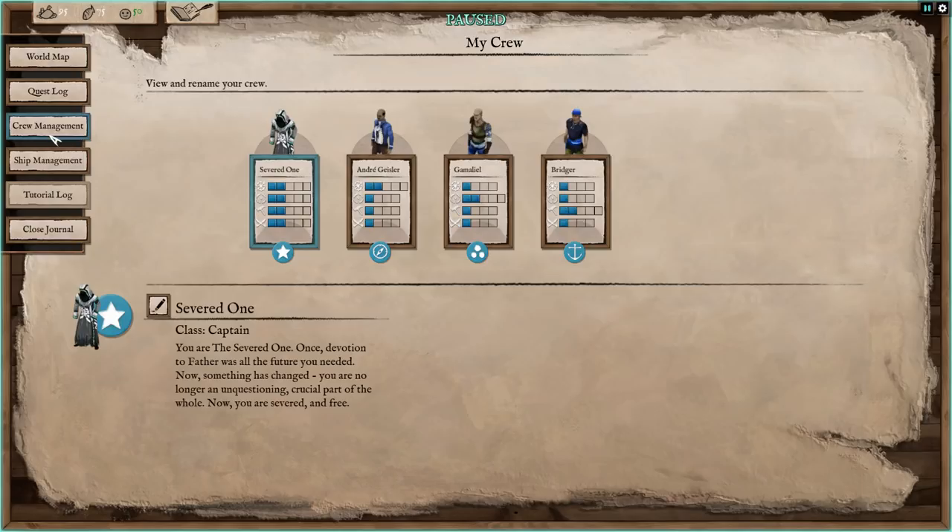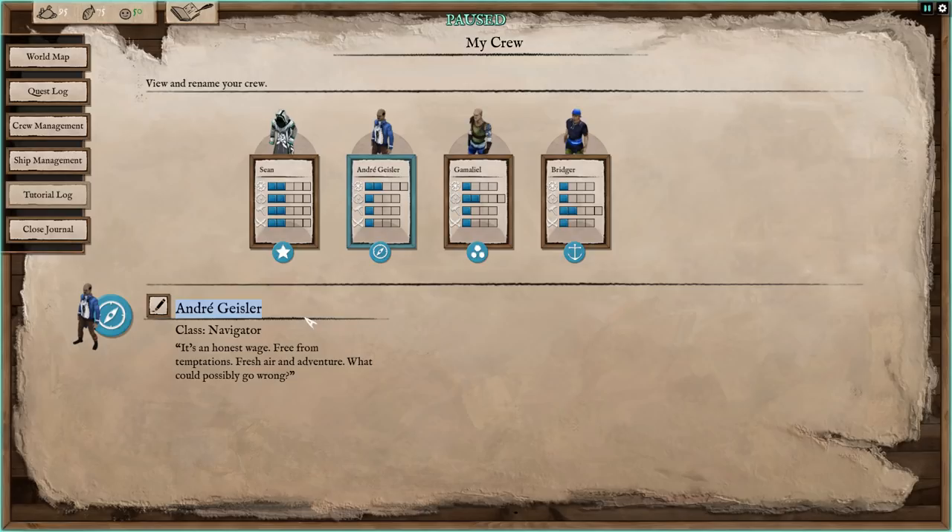Quest log, crew management — here's where we can look at our things. Our captain — I'll be the captain, Sean. And here we can name our other people. For instance, Michelle, named after one of our patrons on Patreon. Thank you, Michelle, for your generous support.